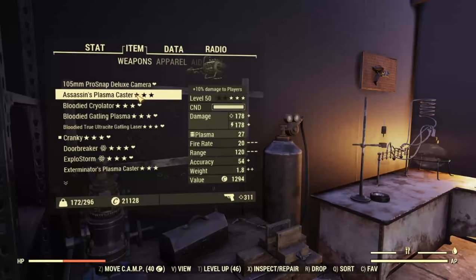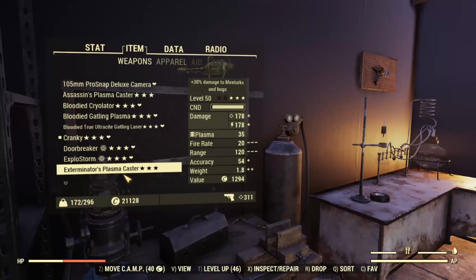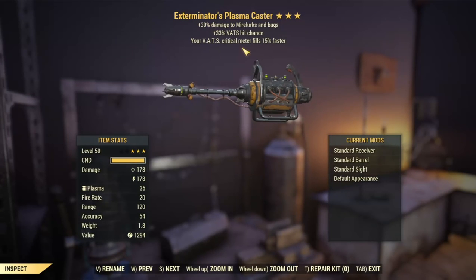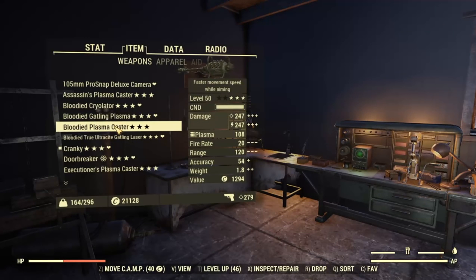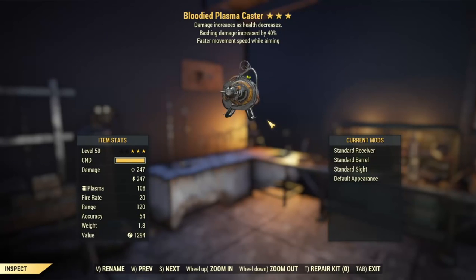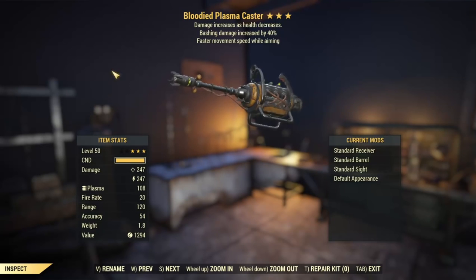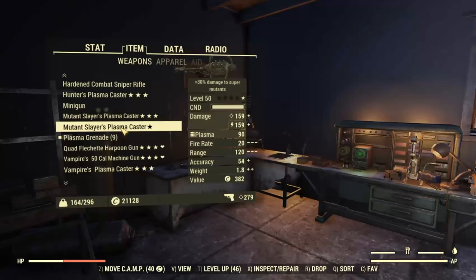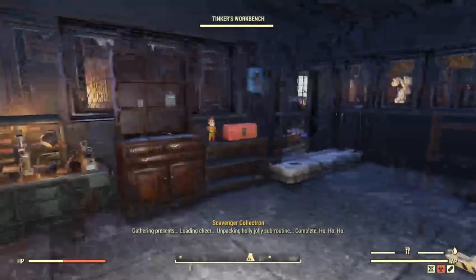My first craft gave me a three-star Assassin's with the battery load, which wasn't that bad. Then I got an Exterminator with three stars — not bad effects, but the Exterminator legendary isn't too good. So I went ahead and crafted a few more to try to get a Bloodied or a Junkies one. I was lucky enough to get a Bloodied Plasma Caster with three stars, even though the secondary stars aren't great — bashing damage and faster movement speed while aiming. But still, it's a Bloodied Plasma Caster. I did also get two-star and one-star variants, so that chance is definitely there, but most of the time I managed to get three-star variants. Anyway, let's move on to the mods.